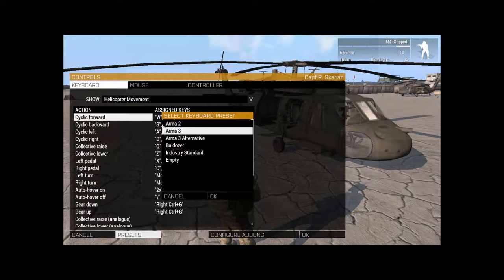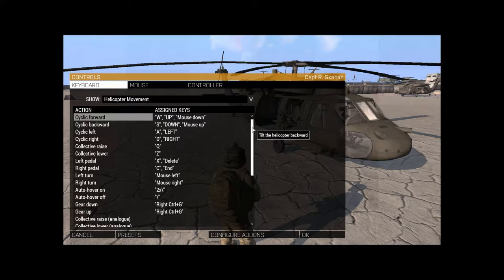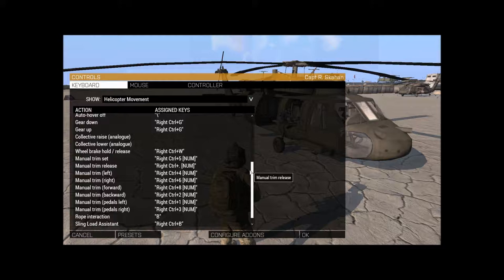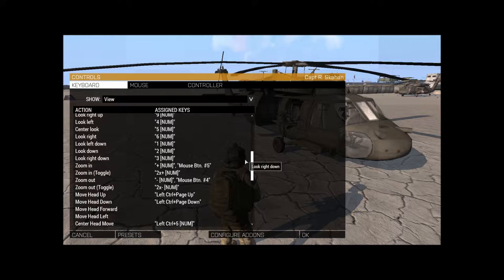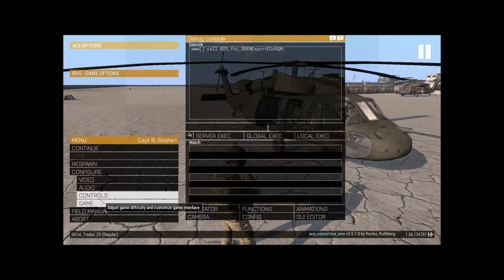These are my key setups. I went to presets at the bottom, clicked ARMA 2, and hit OK because I'm an ARMA 2 player. If you've been playing with ARMA 3 presets and you're comfortable with them, stick with it. I do use mouse and keyboard - that's just how I play.